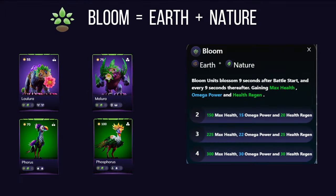Starting with bloom affinity — a combination of earth and nature — it's powerful at boosting your team's survivability. When you have two, three, or four bloom units on your team, they'll blossom at specific intervals, giving you max health, increasing an alluvial's omega power, and improving health regeneration.